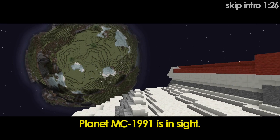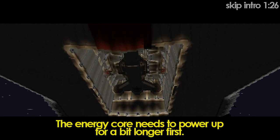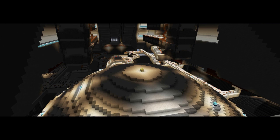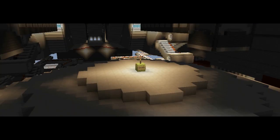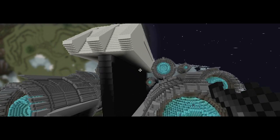This is where they are. Excellent. Set phases to explode. Red Log, come in. Have you located the Imperial Destroyer? Roger that, Commander. The ship is in my sights. Excellent. Move in.